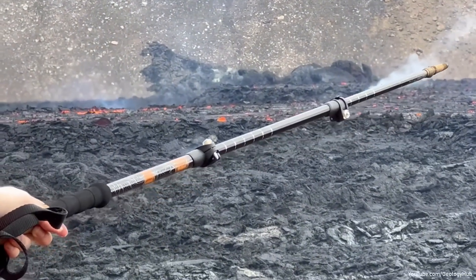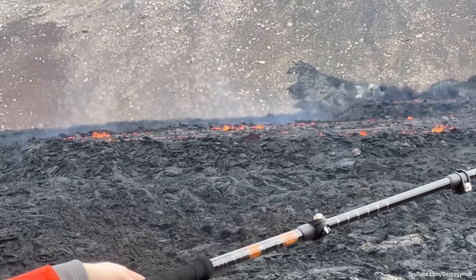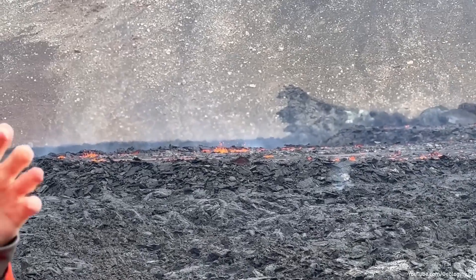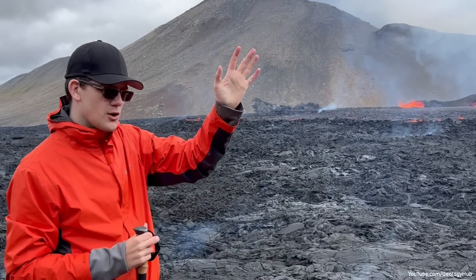Those may look like tiny spatter cones traditionally seen at volcanoes, but they are not spatter cones. Rather, due to the turbulency of the lava flow — just like at a seaside cave where water gets forced in and then pushed upwards in a blowhole —